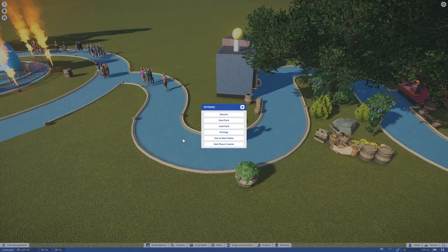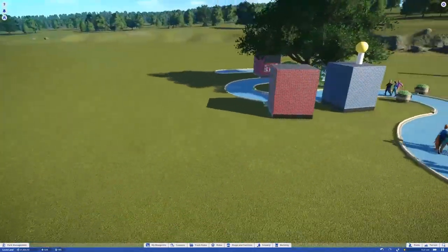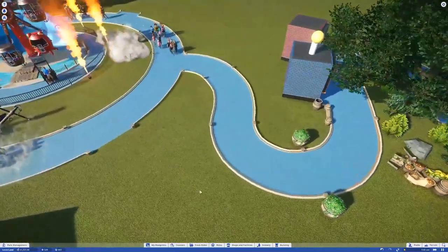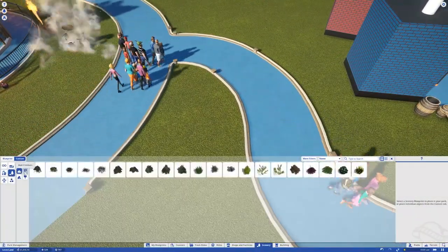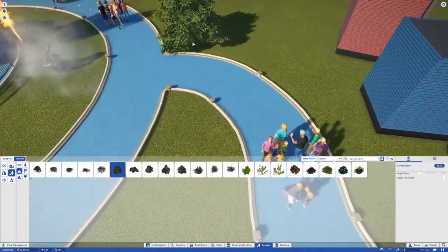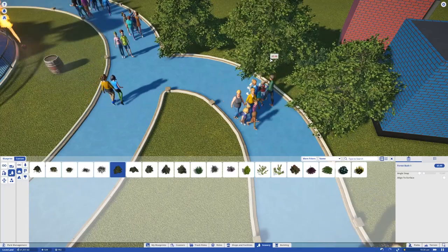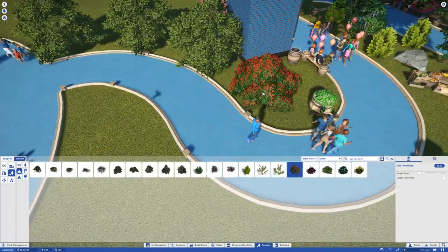Alright, we'll decorate these later. I've got to watch other people who are good at this game. Building decoration I feel like I suck at, but actual path decoration I feel like I'm not too bad at. I like the nature a lot honestly. I like the bushes, I like covering up buildings with bushes, I like covering paths with bushes because that's what real parks do.